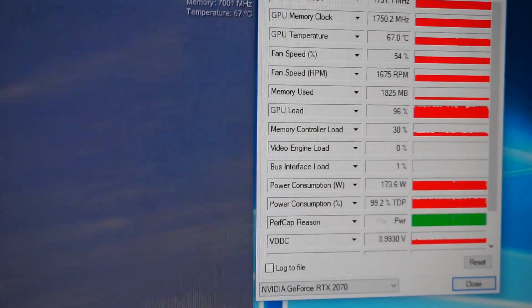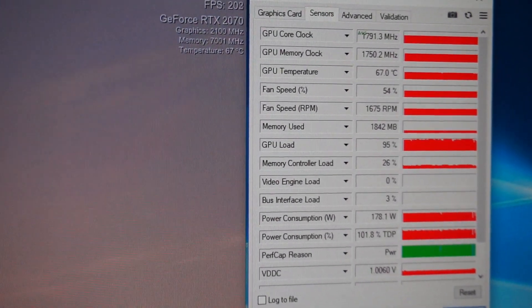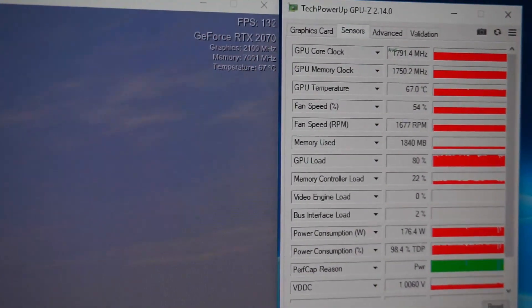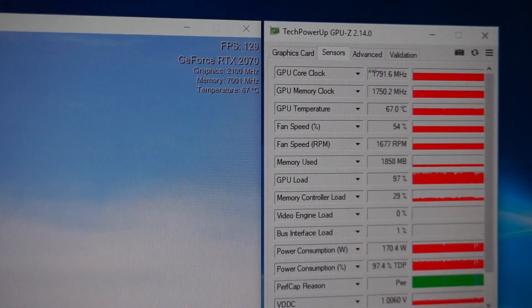Looping Unigine Heaven, this card gets to 67 degrees Celsius at stock settings with an average clock speed of around 1790 MHz. That is already a nice increase over the stock 1620 MHz boost rating.